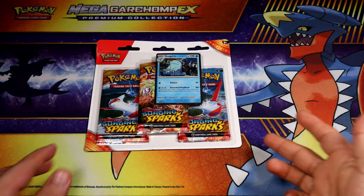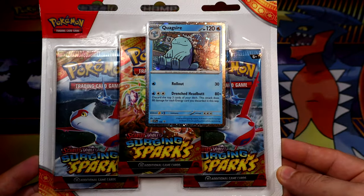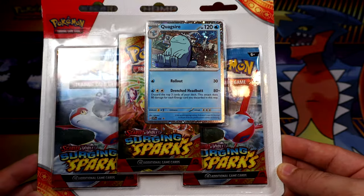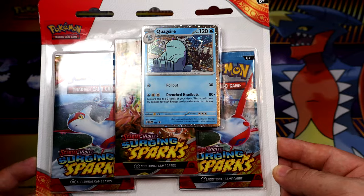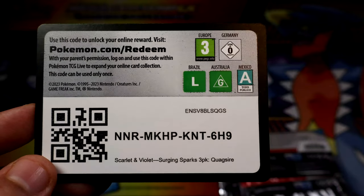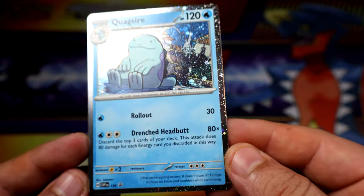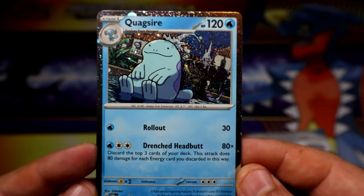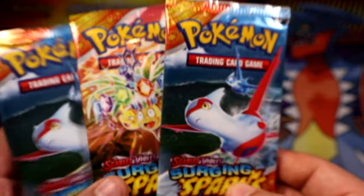Hey, what's going on guys! Today we're going to be opening a Quacksire blister pack of the new Surging Sparks Pokemon set. Let's see what we can get out of three packs. Here's the code of the blister — enjoy it. We have the Quacksire promo and the cosmic promo. Most recent promos are being like that — pretty nice — and we get our three packs.